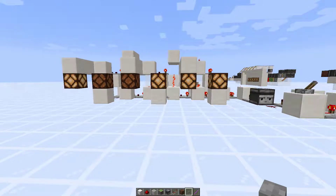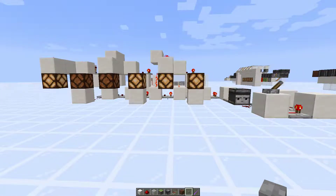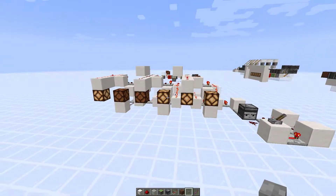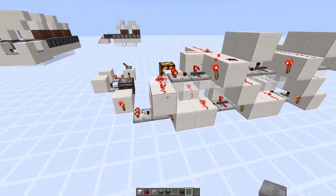So first of all, the pistonless design — I managed to get to a much more compact and reasonable size. However, it is still not tileable, and even if you build vertically and work your way down, you still can't get it tileable, as I found out. I think that's because each T flip-flop is three blocks wide.